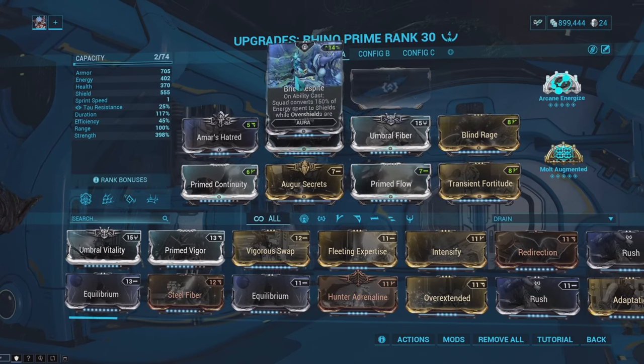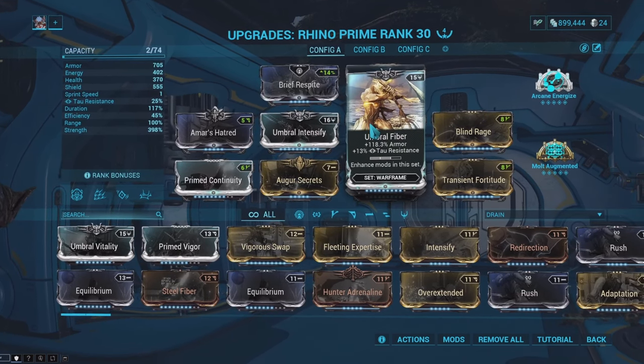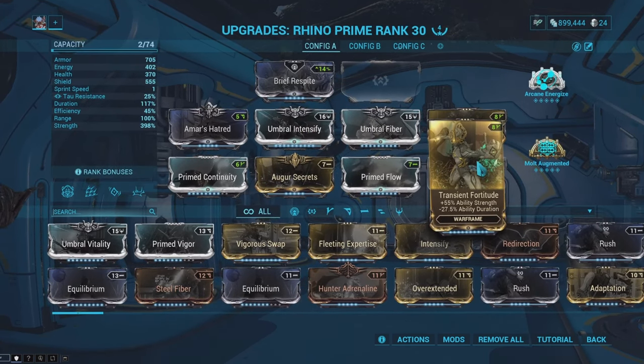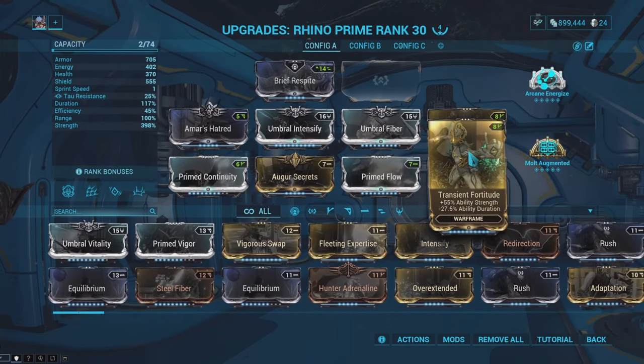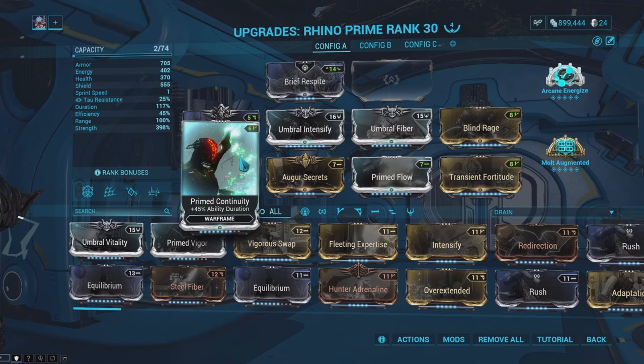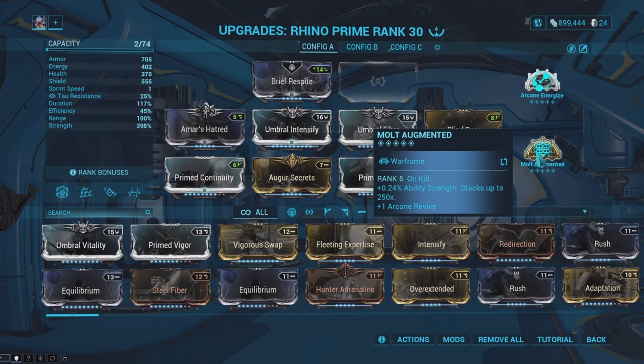For the mod setup: the aura mod is Brief Respite, which gives you additional shields equal to a percentage of energy spent when you cast an ability. I have two Umbral mods — Umbral Fiber for extra armor and Umbral Intensify for extra ability strength. For even more ability strength I have Blind Rage, Transient Fortitude, Amar's Hatred, and Augur Secrets. I also have Primed Flow for extra energy and Primed Continuity for extra ability duration. For arcanes, I have Arcane Energize for a chance to get more energy on energy pickup, and Molt Augmented so I can gain extra ability strength per kill, stacking up to 250 times.